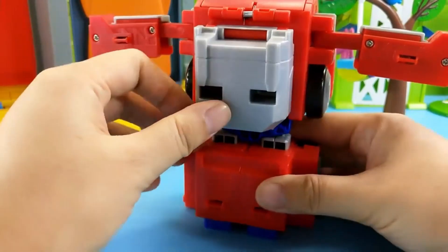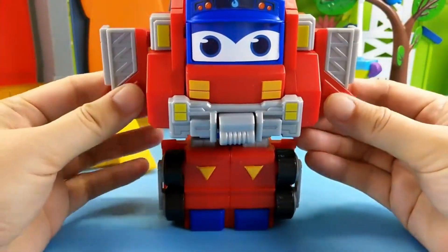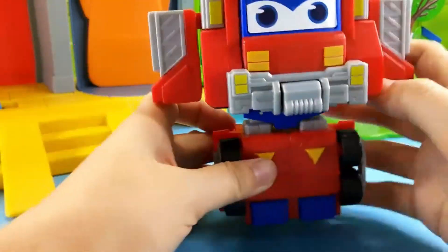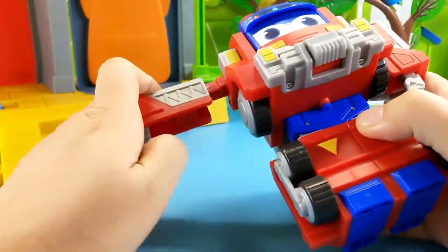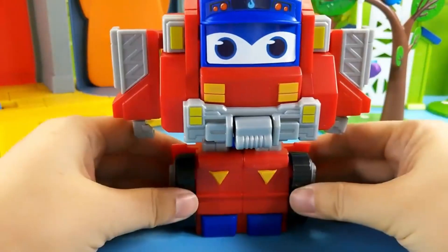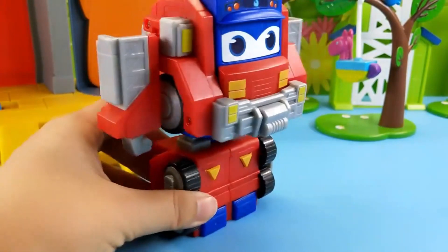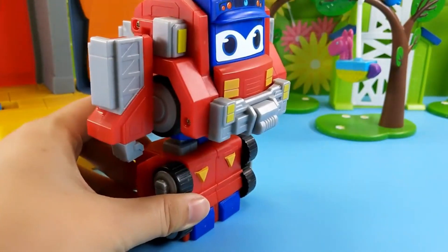Now let's put down the back mecha cover and lower the arms. My hands are hidden here — and there we go! The Mars Adventure transformation is complete. Where's the spacecraft? Why hasn't it arrived? Oh no!